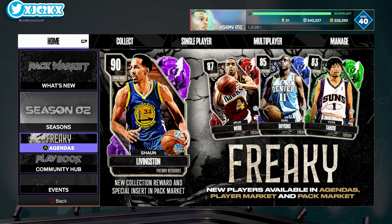Those cards are Ruby Spud Webb, Sapphire Earl Boykins, and Emerald Yuta Tabuse — or Tabusa, I don't even know how to pronounce his name. But before we hop into the video, if you haven't already, make sure you hit the subscribe button and help me push towards the 15,000 subscriber mark. I upload every single day, tons of daily consistent MyTeam content. Would really appreciate it if y'all do subscribe.